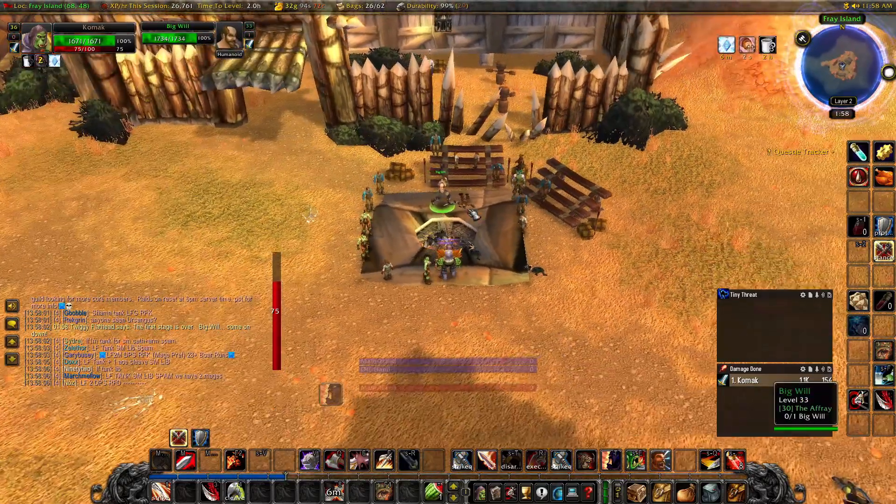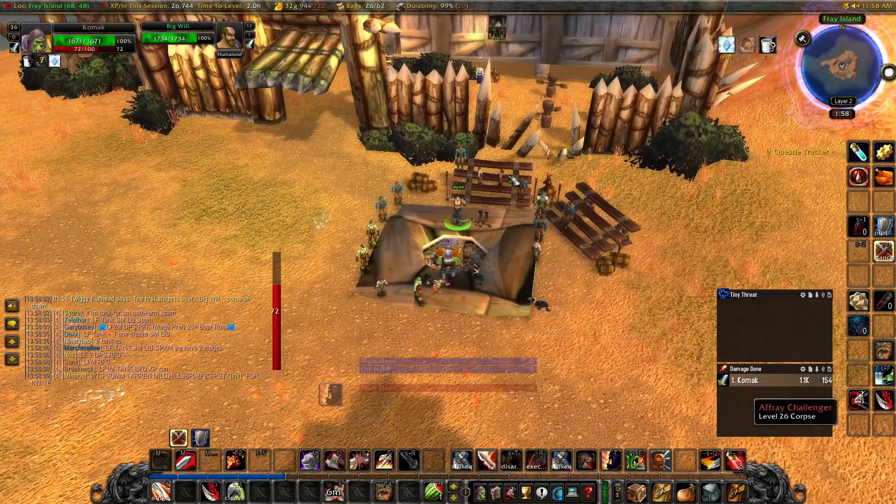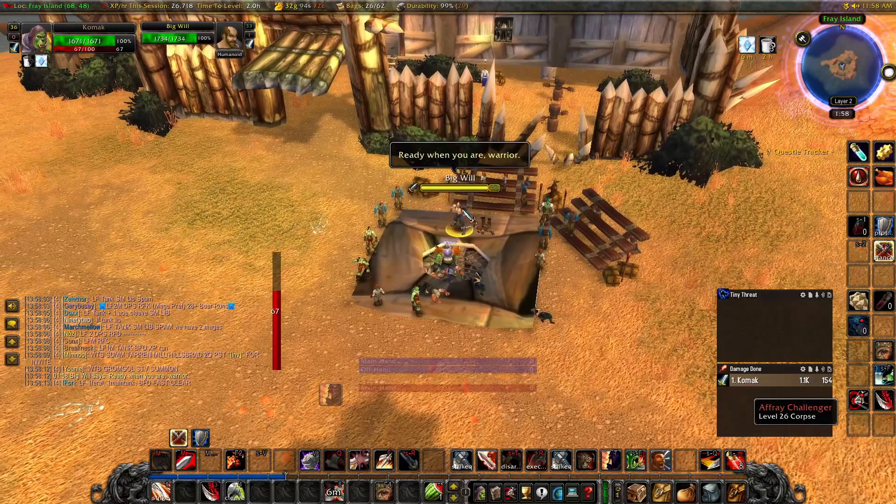Once this guy runs out of the hut, he's the final boss — he's the one you have to kill. Then you turn in the quest and you have your Berserker Stance.